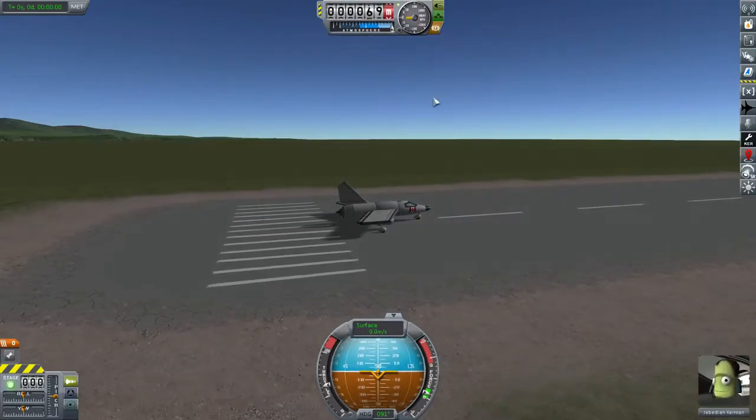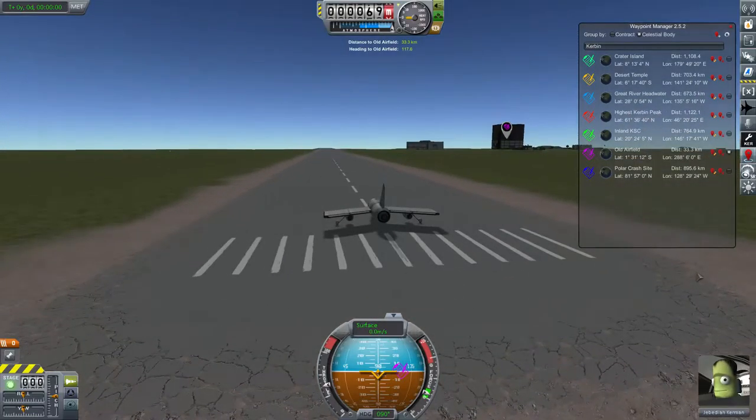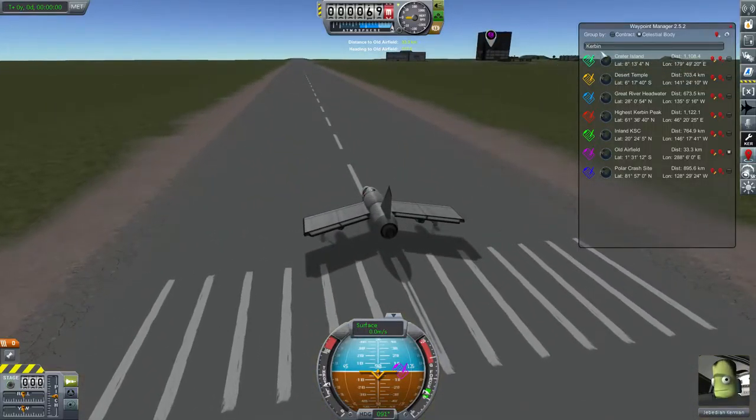Let's turn on the brakes while we have a look at our waypoints. We already went to Crater Island and the Desert Temple last time. One we should look at right away — just because it's so close — is the old airfield right on the island just off the coast. It kind of looks like it's pointing to the VAB but that's just the island behind it. We'll do a quick flyby there — I'm sure you guys have seen that a hundred times.